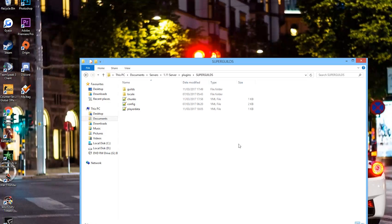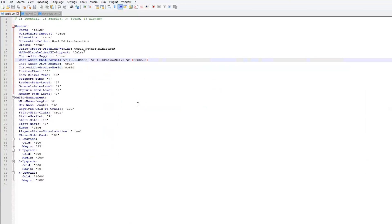In the Super Guilds plugin folder there are several YML files and folders: the language folder, a guilds folder with information about each guild, chunks config, and player data. You don't need to edit any of those — the config file is the only one you want to change. In it you can change gold and magic requirements to upgrade your town hall. I recommend reducing them since 500 is quite a lot. You can also change minimum/maximum name length, gold required to create features, and permissions per rank level — Captain is level one, Leader is level three.